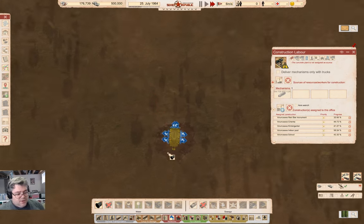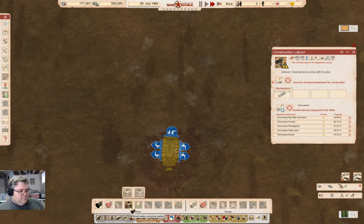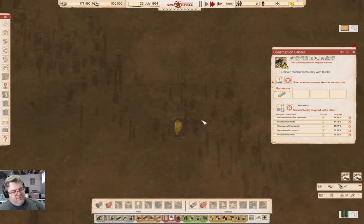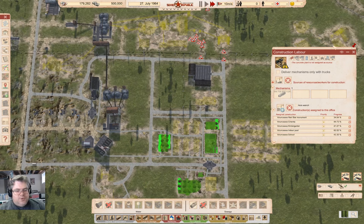I'm going to need a pump of some kind there. If I put a water well down there, I think I can probably get away without treating it - treating it would be expensive. We're making progress on all of these operations here. The monument is really slow, so I'm going to deprioritize the monument and let it go ahead and build the other stuff that would be useful.